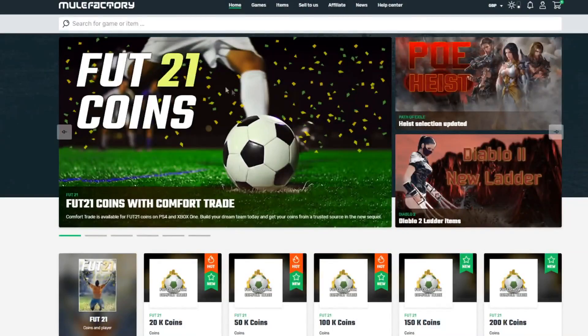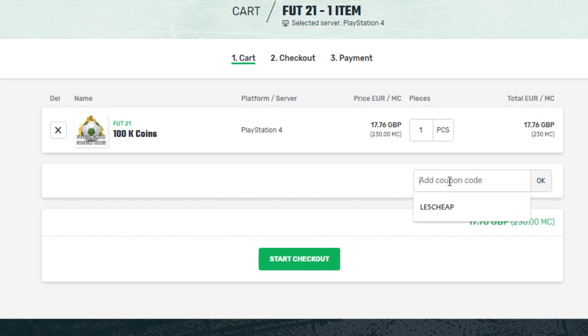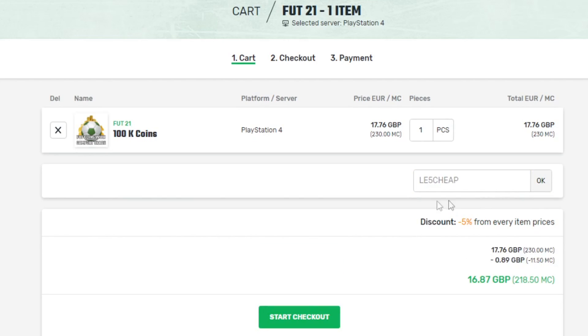Just before we get into the video, if you do want to buy yourself any FIFA 21 coins, make sure to go to the link in the description and check out Mule Factory. They've got a 24/7 service, they're completely reliable, and if you use the code LE5CHEAP at checkout, you will get yourself a 5% discount.